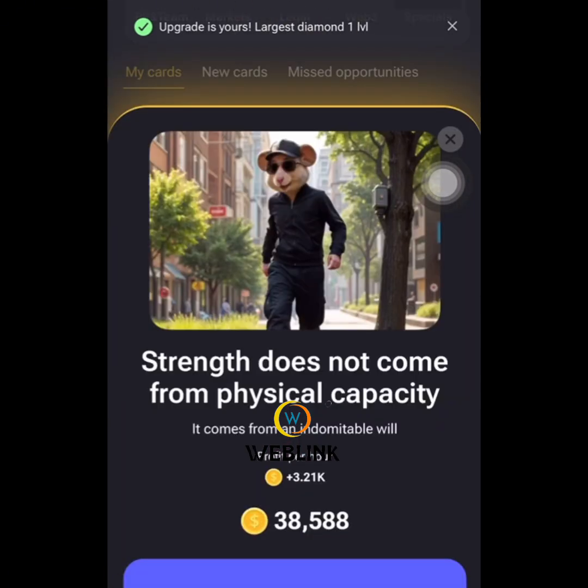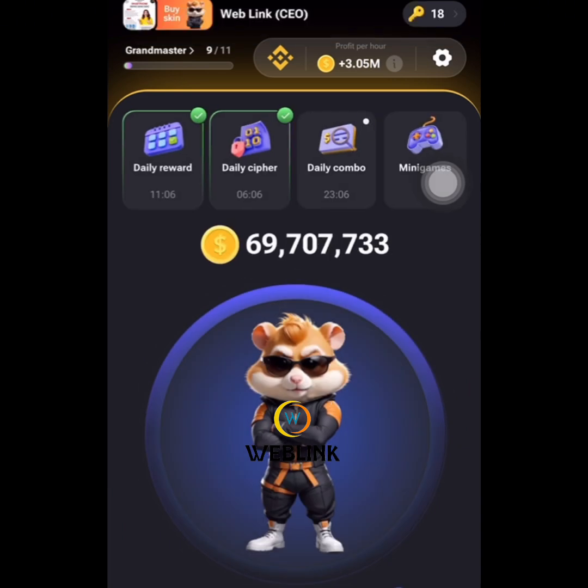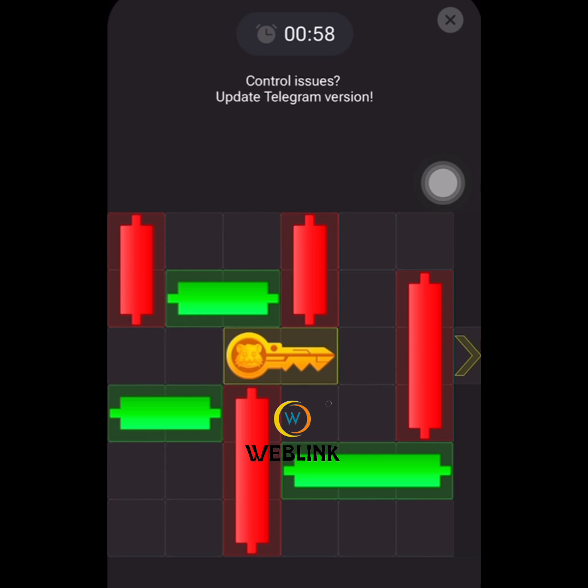We have purchased the new card. Now we are going to move into the mini-game. Let's go to the mini-game and check if we can unlock the key for today.